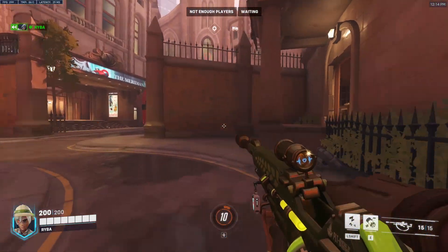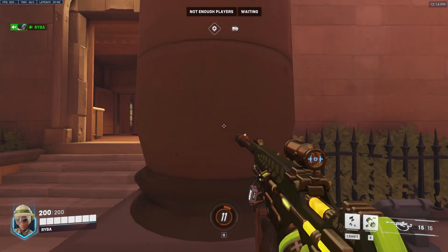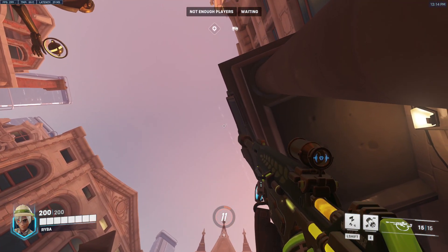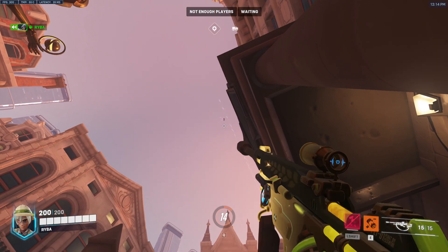Coming back to King's Row — for the defender's point of view, walk out and position yourself in the middle of this pillar. Put your crosshair right up to the top of the enemy spawn doors where that little spire is — put your crosshair right on that tip in the middle — and wait for that five second countdown. That will land right as they walk out.